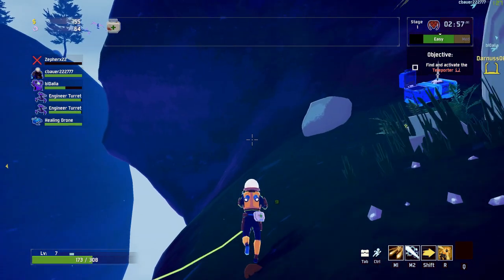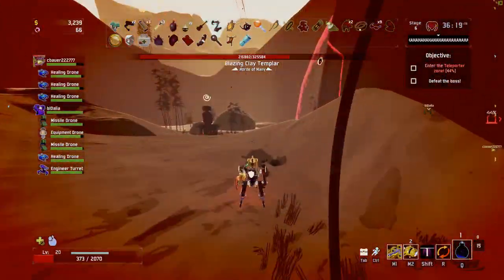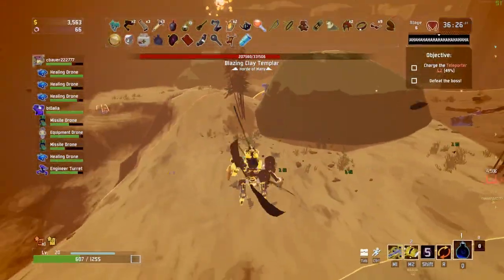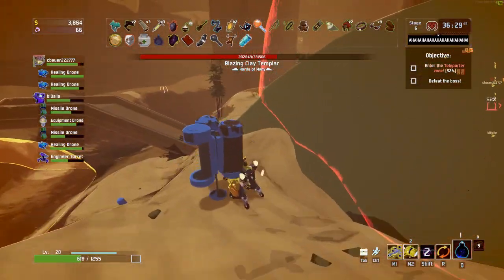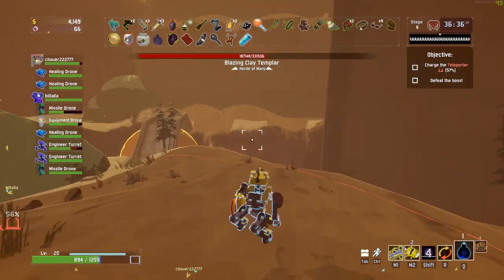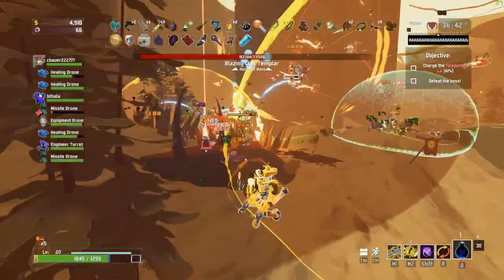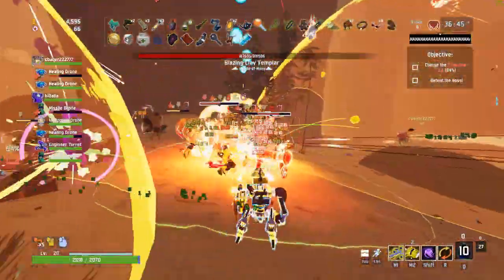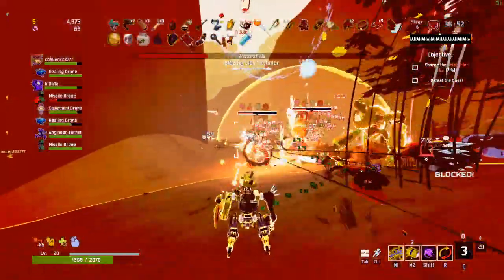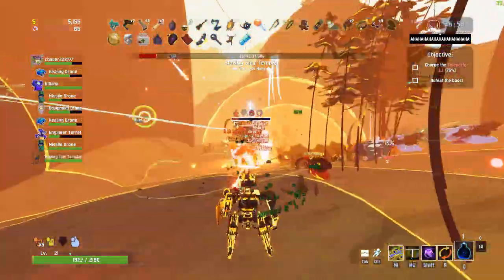Next on our tier list is MUL-T. MUL-T is a very interesting character — they excel in that they can have two active equipment items, which is a huge deal in this game. They have a huge amount of tankability, can take a lot of hits, and can deal a lot of damage especially at close range. All of this comes at the cost of mobility — MUL-T is extremely slow. They don't have a lot of range with the exception of their alternate left-click beam gun.